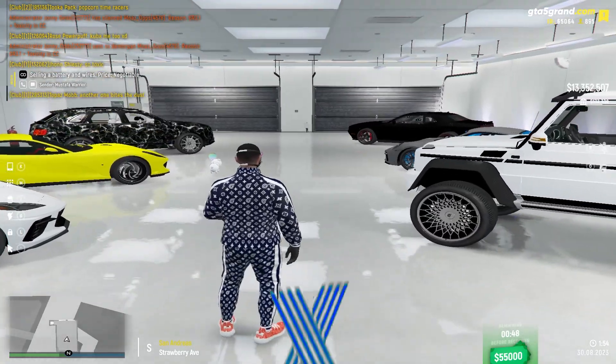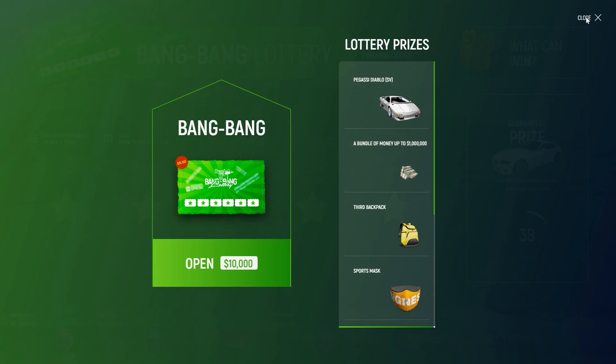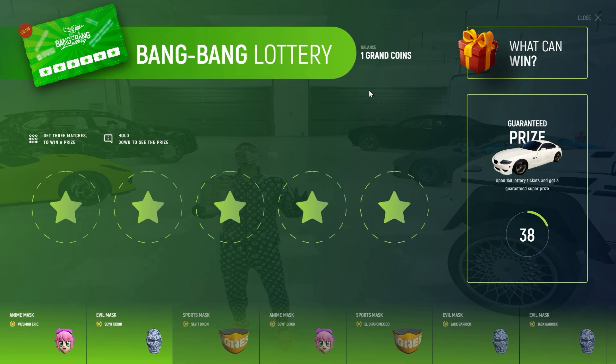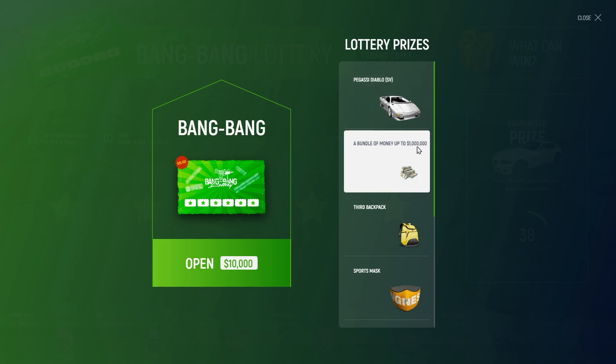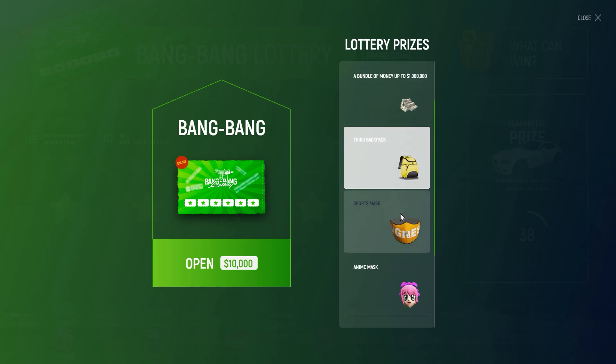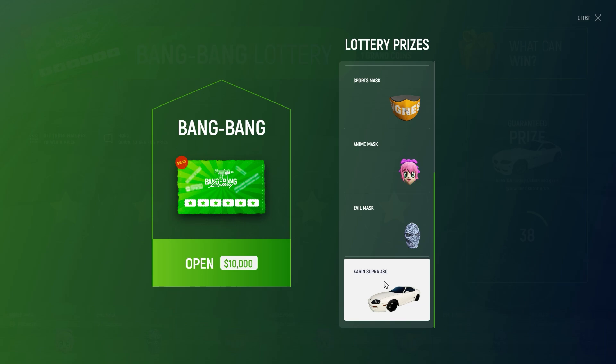Let's get straight into opening the 100 tickets. I already have one ticket on me. There are a bunch of different prizes you can win — if you click 'What can you win,' you can win the Lamborghini Diablo, up to 1 million dollars, a level 3 backpack, some masks that are basically worth nothing, and also a Supra. We're hoping to win something good today.